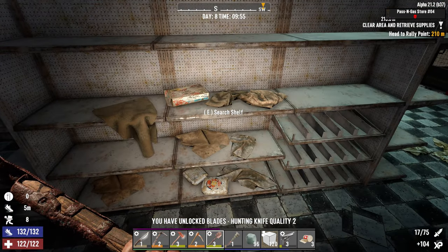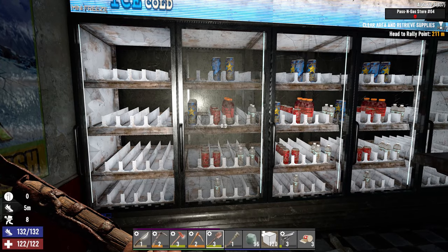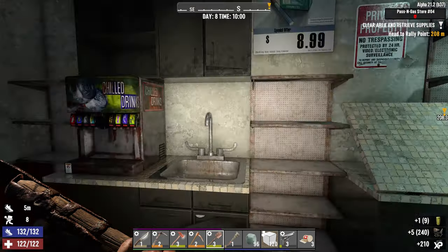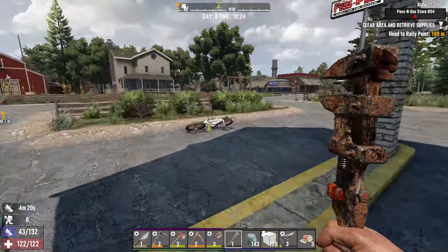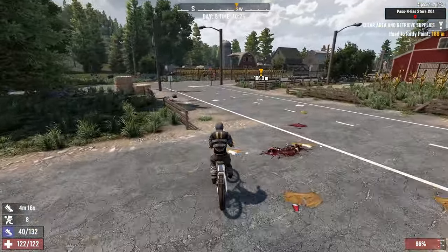We can make a hunting knife quality 2, so we can actually get a better knife than we've got. We might need to look at that next time we're back at base. Now let's head over and find that quest. Inventory is absolutely full, so we might need to build a little bit of a storage chest out the front — but that's no problem.